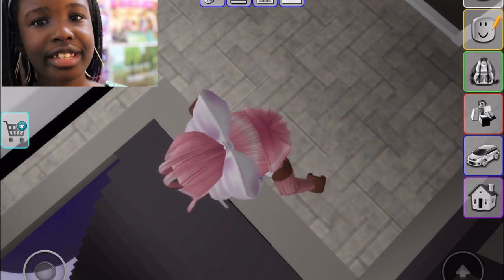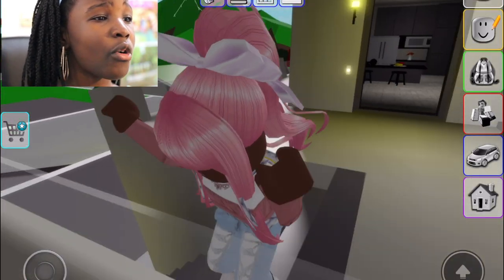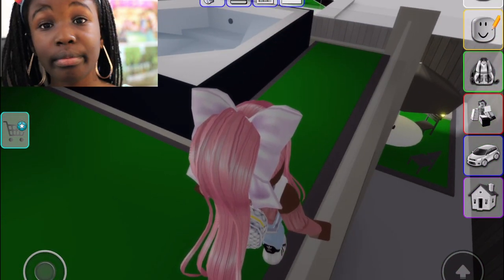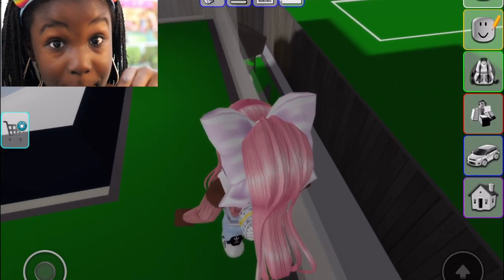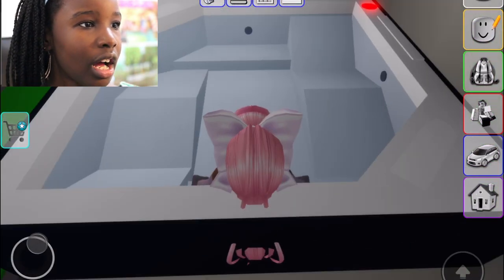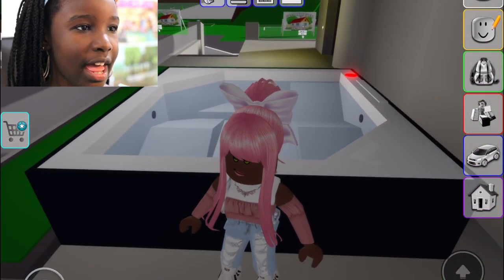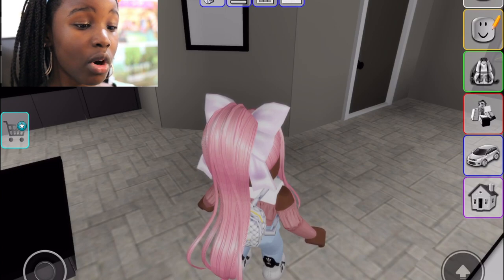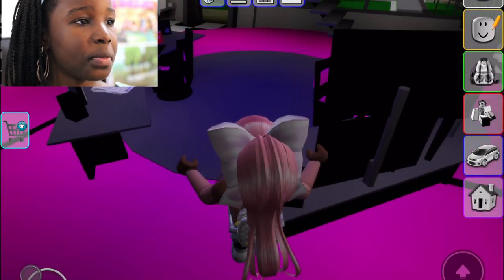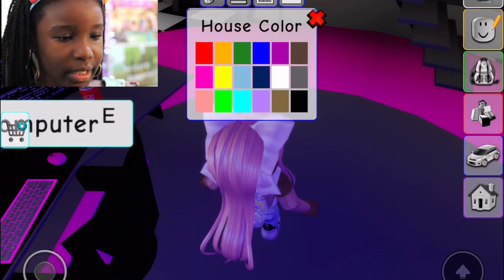Number seven is which one allows you to build your home. Sadly, Brookhaven doesn't allow you to build your houses, but they might add that in the future. We do get a hot tub and everything. You can't really customize except for changing the house color — like I just made mine matte pink. Does it look better in black or pink? I think pink!